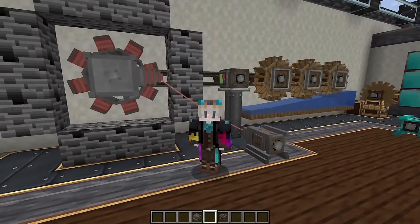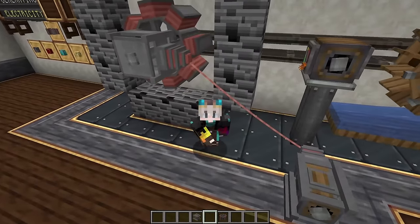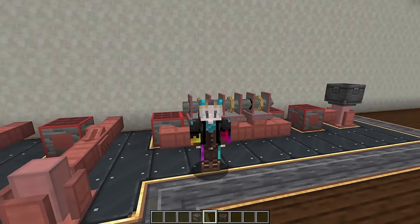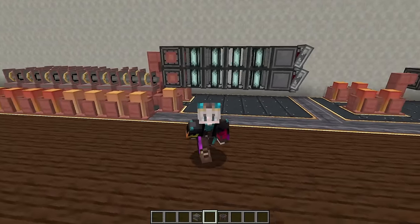Today we're going to take a look at the Create New Age mod, which allows you to generate electricity from Create power, using solar power and even nuclear power.